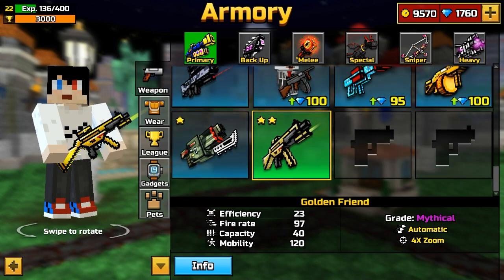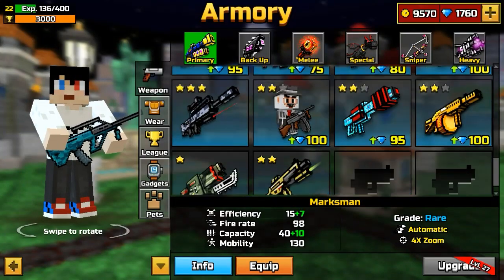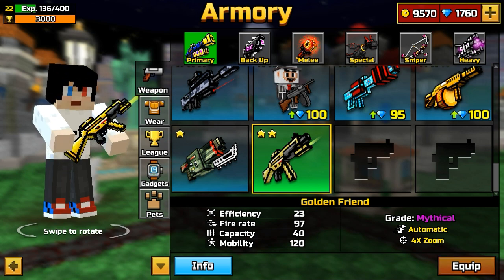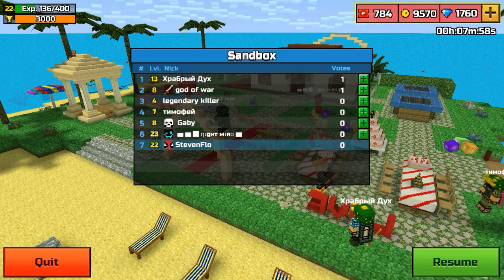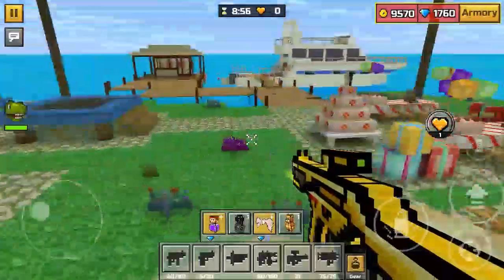You can choose any weapon — just press on it, then press equip. I'm going to use the golden friend, so I press equip, then press resume, and there you have it — you got the golden friend.